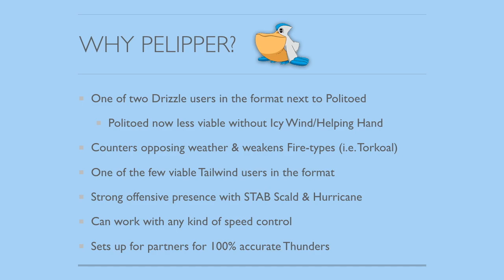So why is Politoed a lot less viable now? Well, Politoed loses tutor moves such as Icy Wind and Helping Hand, and those were significant for it in terms of support in a VGC battle. Now that it doesn't have those, it's still a solid Pokémon — it gets access to moves like Scald, Ice Beam, and Encore — but Icy Wind and Helping Hand were really good on it. So Politoed's a little bit less viable now, making Pelipper more viable, and of course their typings are a little bit different in the sense that Pelipper is Flying-type.